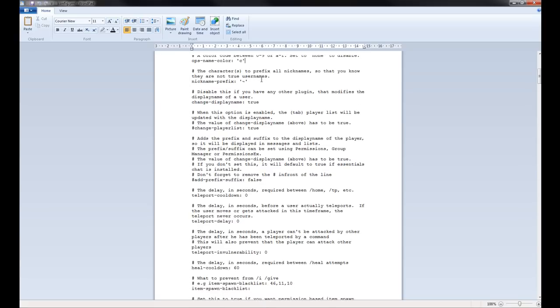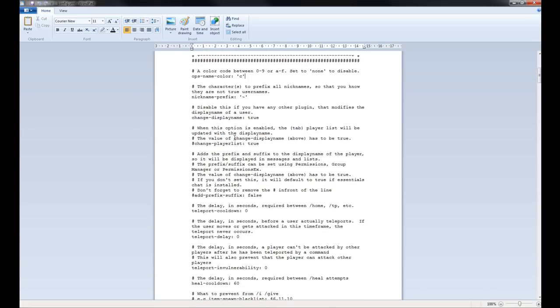I'm going over a few of the settings — there are lots of settings, and like I said it's very well documented. If you have any problems, just look above the setting. The Ops Name Color: remember in-game whenever I spoke, I had a red name because I was op. The red is because of the color code C. You can change this to any color code between 0-9 or A-F, or you can set it to None to have no color.